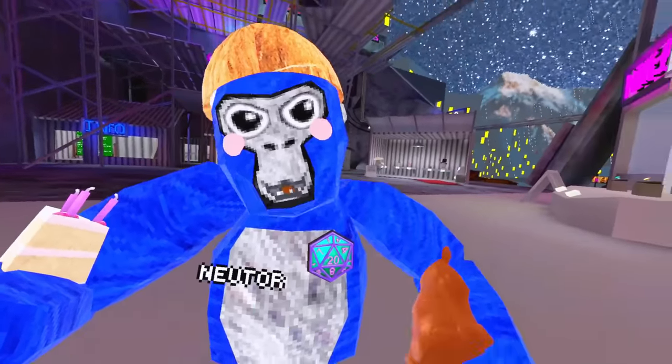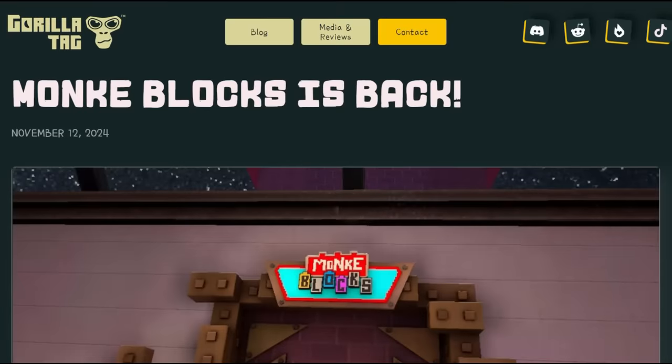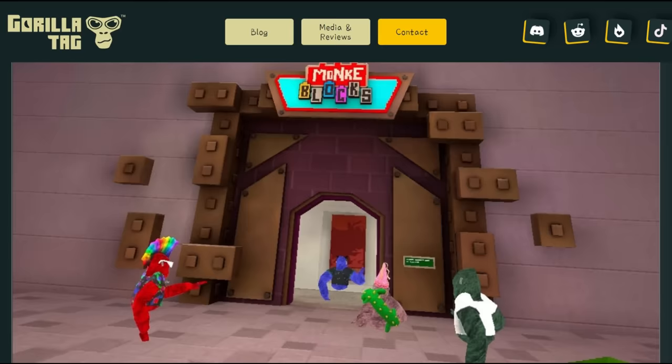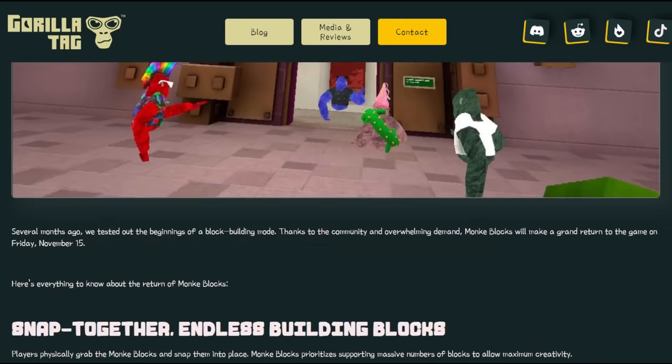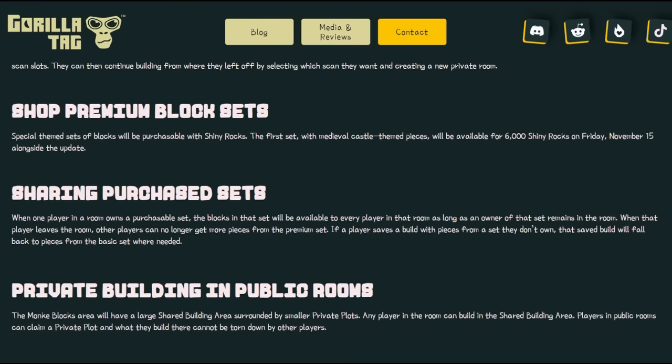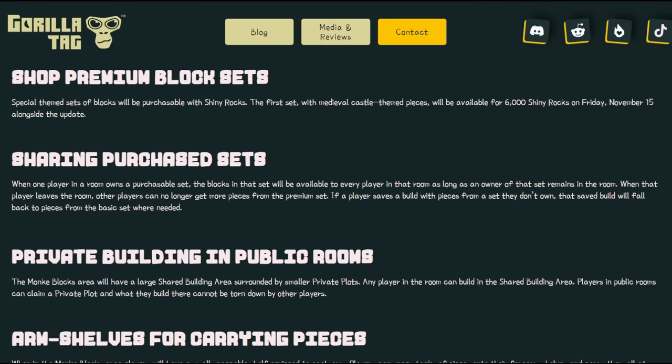From Gorilla Tag's blog post: several months ago they tested the beginnings of a block building mode, and now Monkey Blocks will make a grand return on Friday, November 15th. Features include snapping blocks together, shrinking, a new blocks-on-demand machine, a garbage can recycler and dispenser, saving and restoring builds, the ability to purchase premium block sets, sharing purchased sets, private building in public rooms, and new arm shelves so you can carry blocks on your monkey arms.